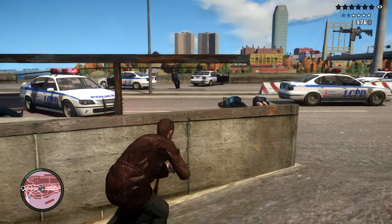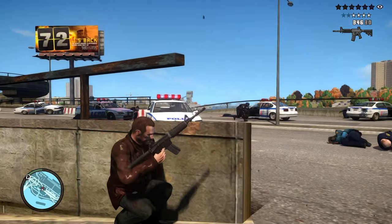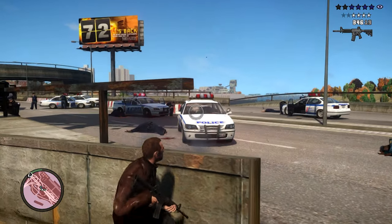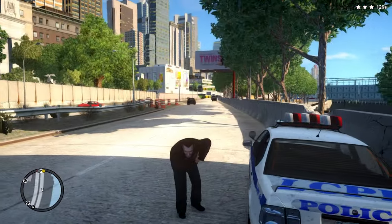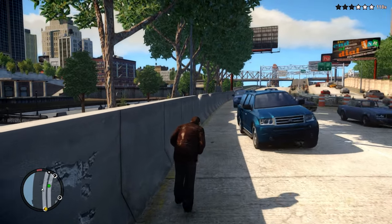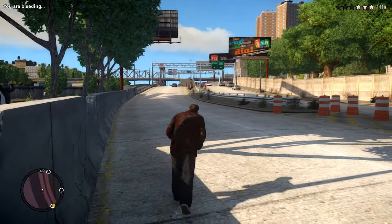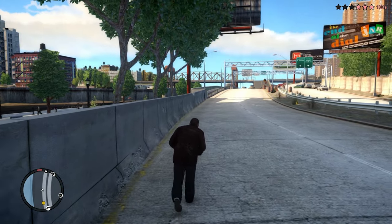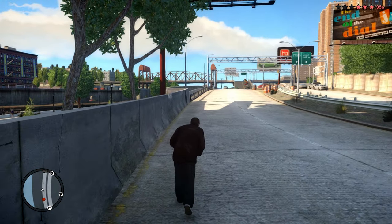Mod number seven: Bleed and Heal. This impressive realistic mod deals with bleeding out and healing. In GTA 4's base game, getting shot even to a sliver of health has no consequences — your player won't slow down, hold their wounds, or bleed out. With Bleed and Heal, when health drops to a low level, the player poses an animation holding the lower abdomen, stamina lowers, and the ability to walk slows down considerably. The player will also begin to bleed until healed or until they bleed out and die. However, if health is above half, the player begins to heal when out of combat.